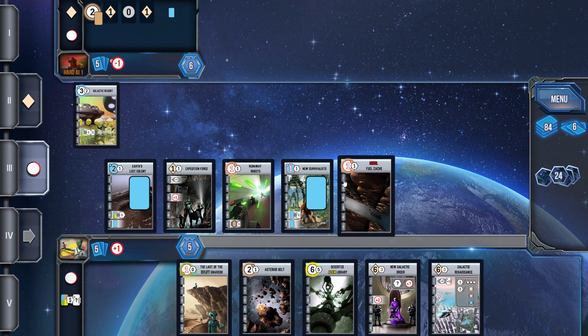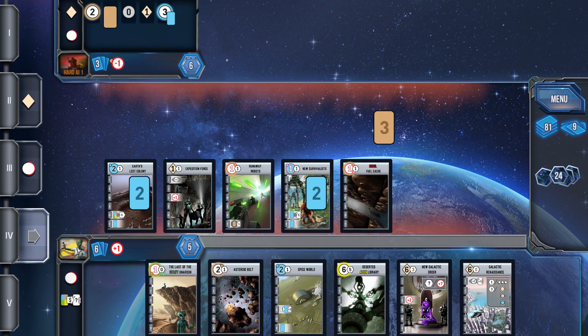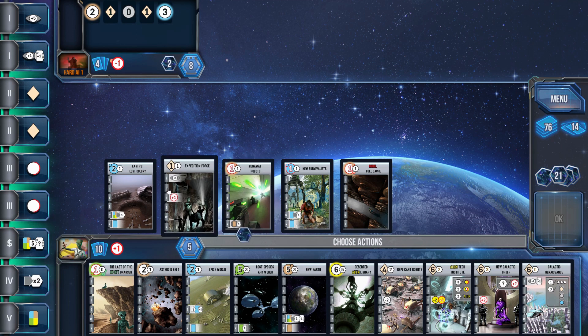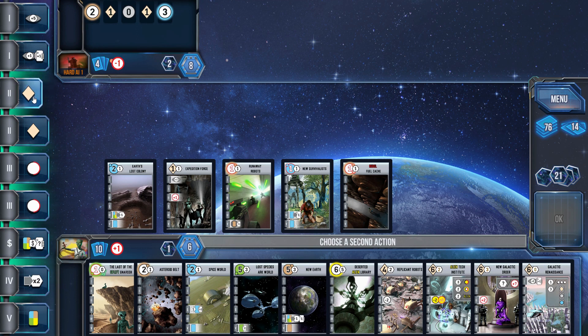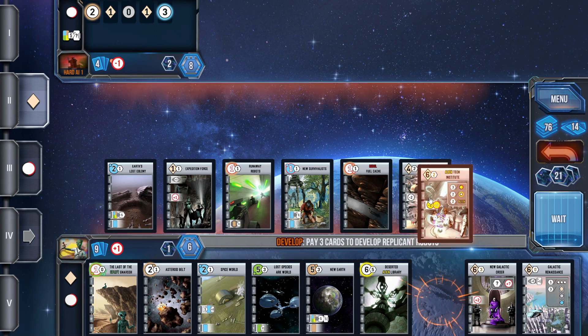We're going to get Fuel Cash down right away and get another one of the military worlds down. I do have another green — the last of the Uplift Garage card for the military world — so I can get the green down for some more card draw. My hand is pretty flush with cards, which is great, and right away Replicant Robots is kind of standing out to me.